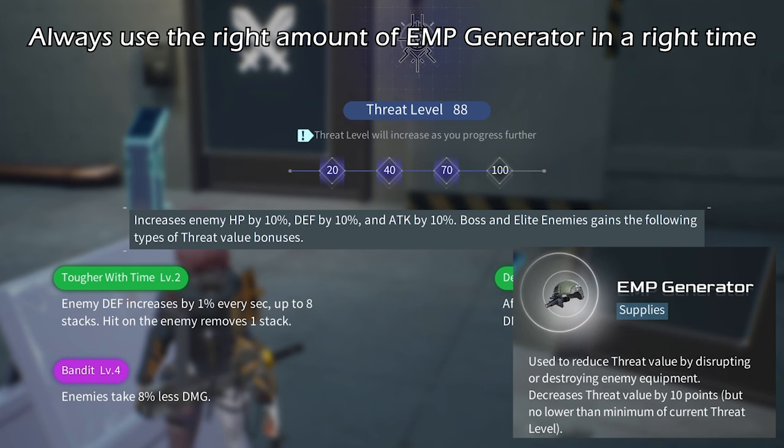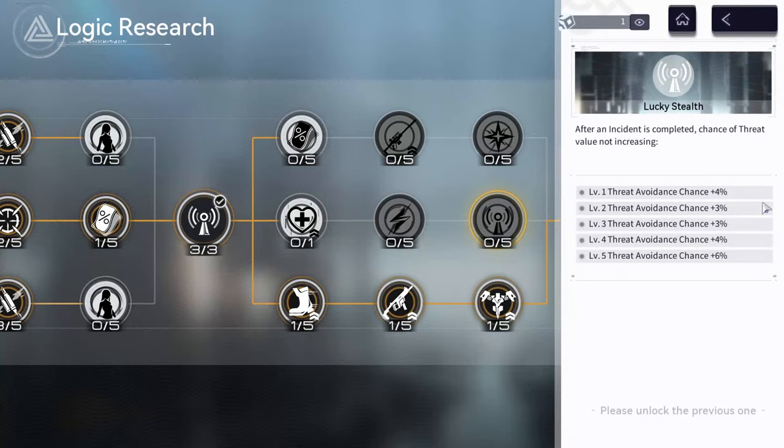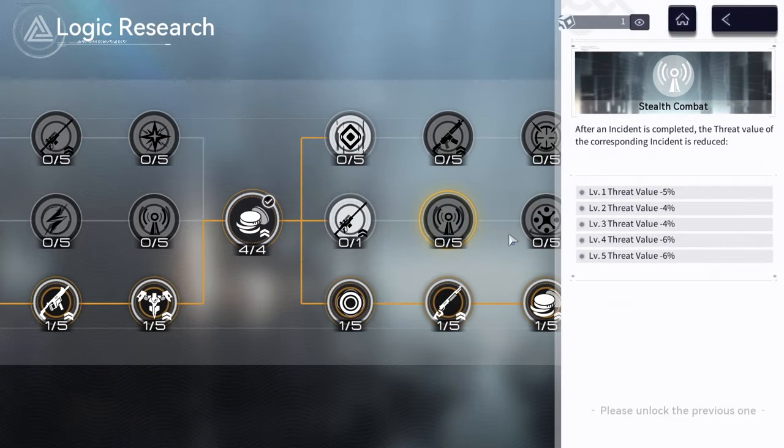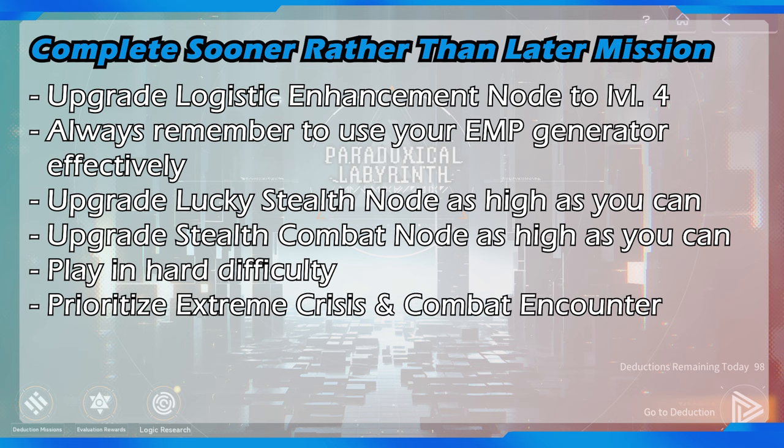To complete the deduction mission sooner: first, upgrade the logistic enhancement node in the logic research to level 4 to get both EMP generators. Second, always use your EMP generator effectively at the right time — using it can reduce threat value by 10 points, but it cannot decrease threat value below the minimum of the current threat level. For example, if threat value is at 88 points (within the third threat level checkpoint), using two EMP generators won't bring it down from 88 to 68; it will only stop at 70 points. So always use your EMP generator before your threat value reaches the upper checkpoint.